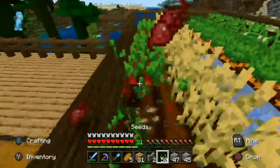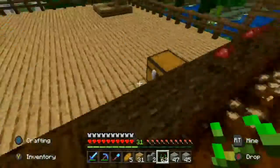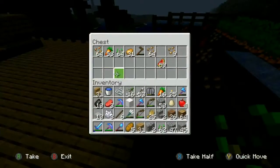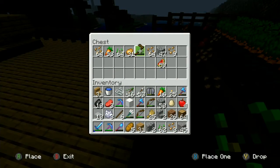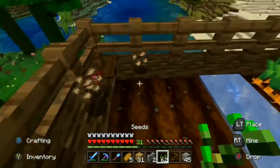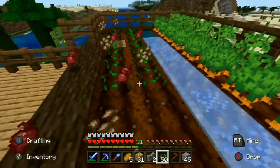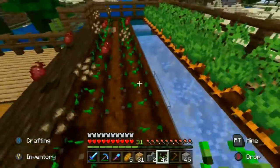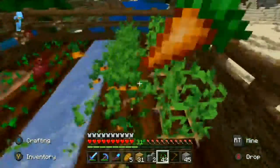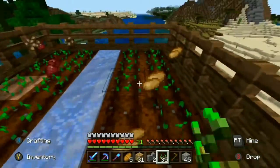I did go and grab a whole bunch of melons from my other farm, but the problem is that one really doesn't grow very quick, and this one's really close to the house. So I'm going to turn this into a wheat farm only, because I haven't really been using any of the other crops. I'm just going to take all this — potatoes, carrots, all that — and change it to wheat.